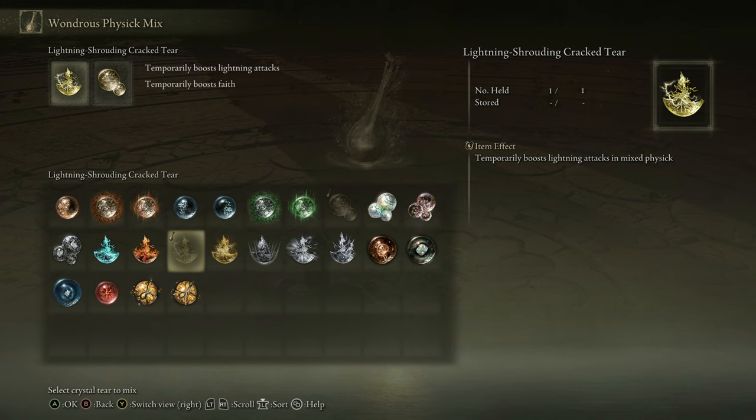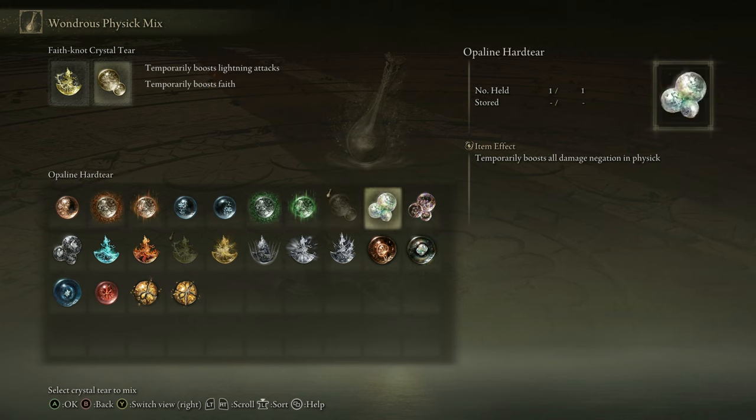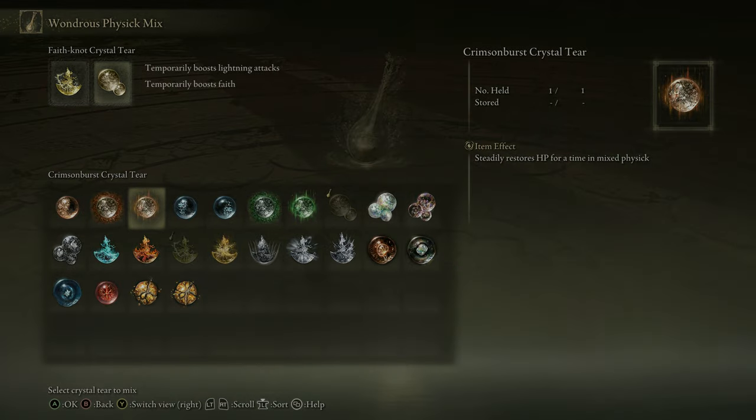For the Flask of Wondrous Physic I use the Lightning-Shrouded Cracked Tear and either a damage negation or heal-over-time secondary tear, or you could use the Faith-Knot Crystal Tear for an additional damage boost.